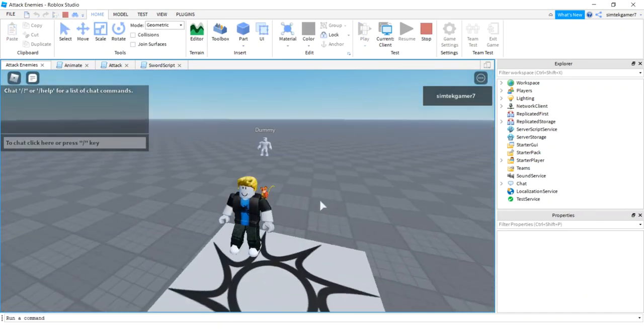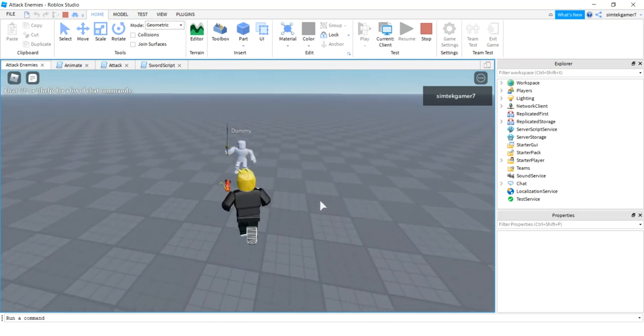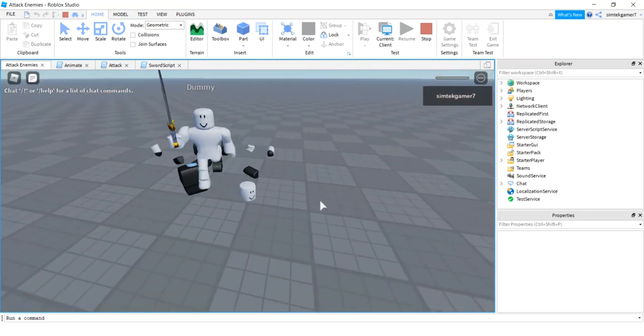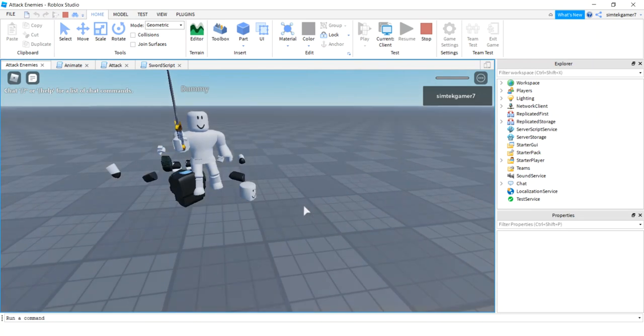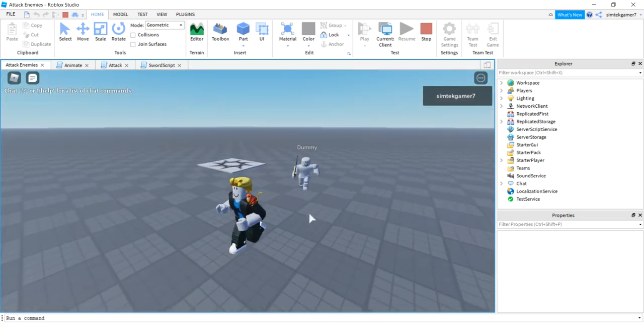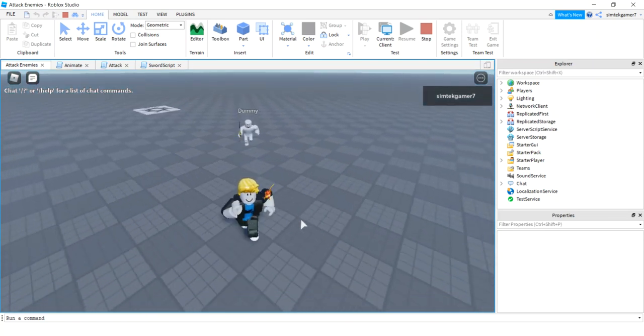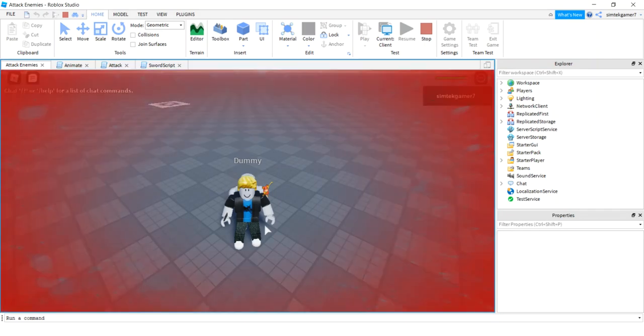I heard the sword unsheath — let's get close. Yeah, that works! So that's how you do it. You don't have the ability to click on something to swing, so you just replace that with a BindableEvent.